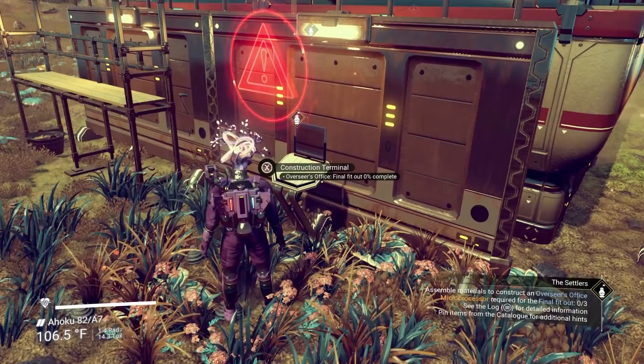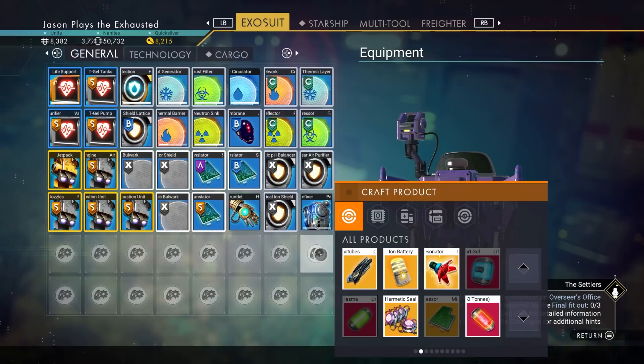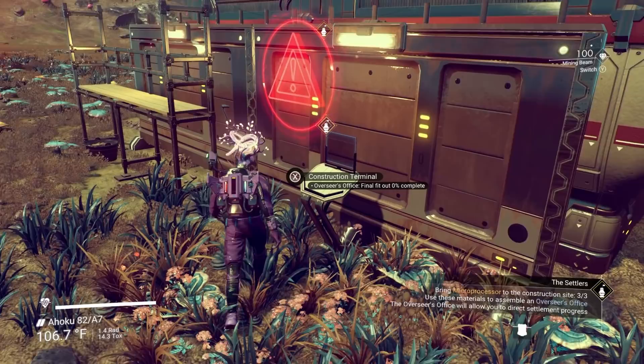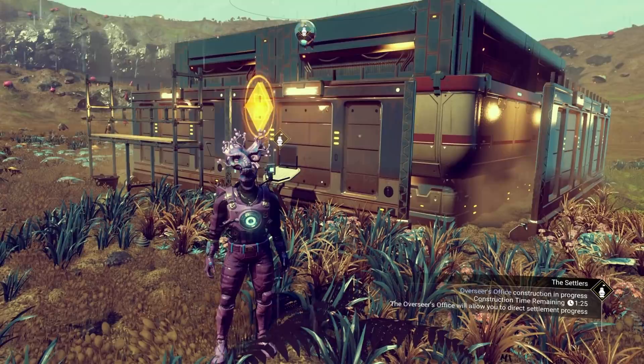Our roof is done. Now we need a final fit-out — microprocessors for all the interior stuff. You can either make them or buy them. I know the recipe for microprocessors but I need carbon nanotubes first, so let's make three of those and then three microprocessors, because that's what we need. This is the final process before our overseer's office is complete — one more minute and a half timer.